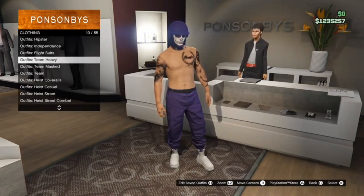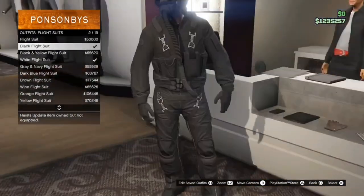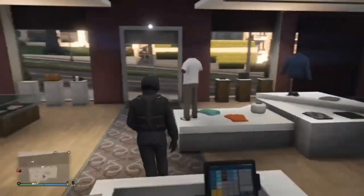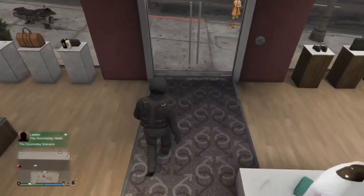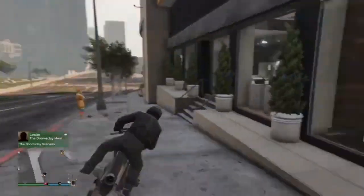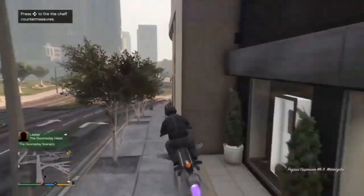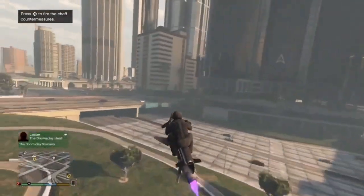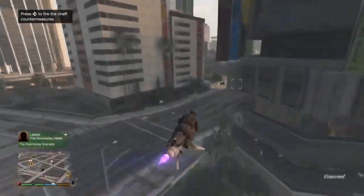For the first clothing glitch, I'm going to show you guys how to get the flight tube on any outfit. Make your way to any clothing store, go to the flight suit section at the counter, and simply equip any flight suit. Then make your way over to the shoe store — you don't actually have to go all the way in, you just have to go to the shoe store.